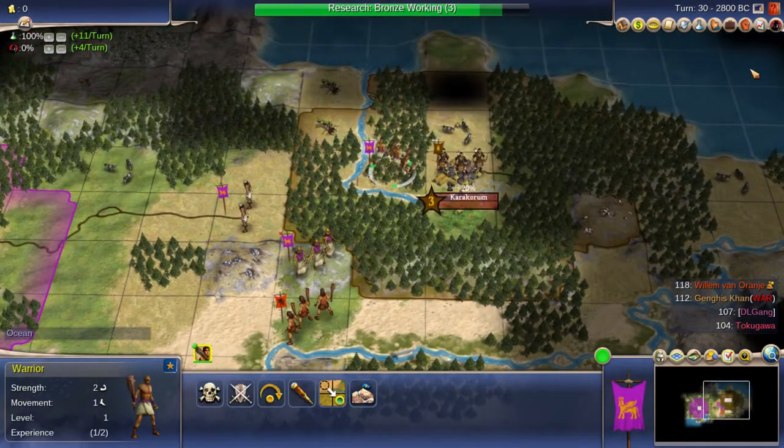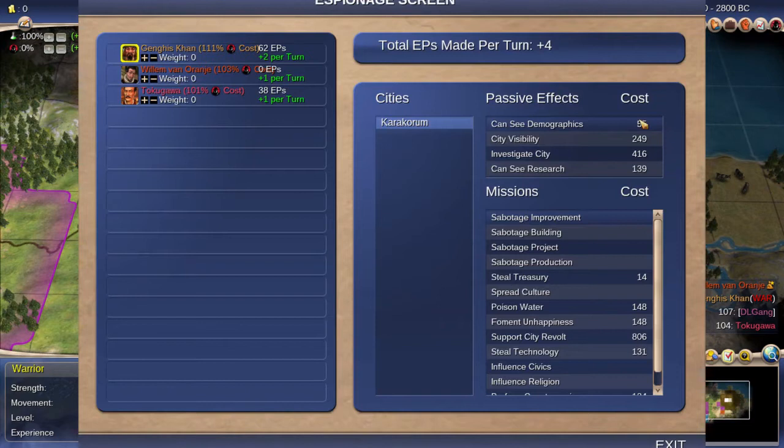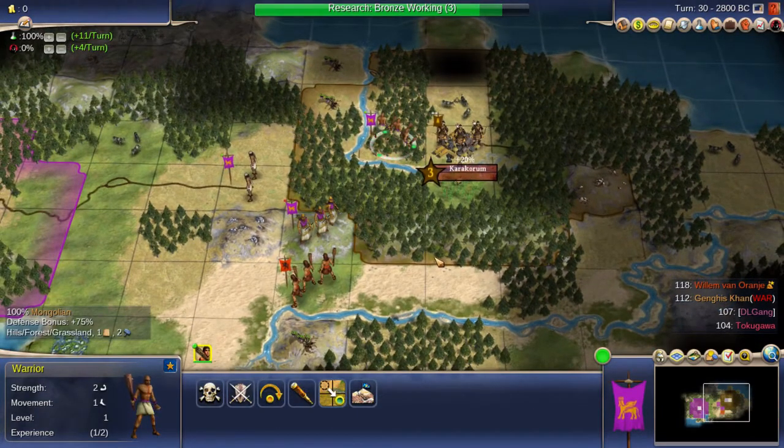I'll move the bowman into his territory — it's a little safer. Since I met Wilhelm van Orange, I'm going to check my espionage. I don't want too much espionage on Genghis Khan because he's not going to last long. Why waste points on somebody I expect to wipe out very soon?